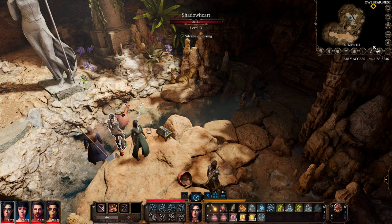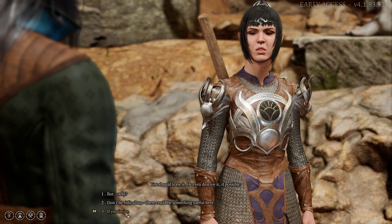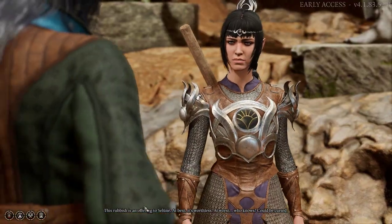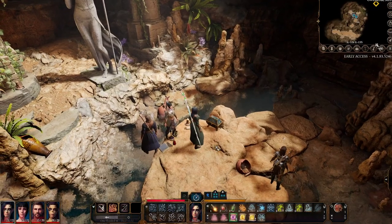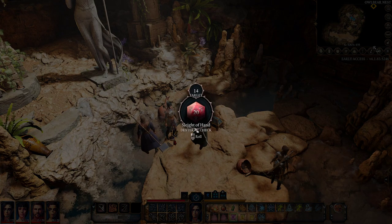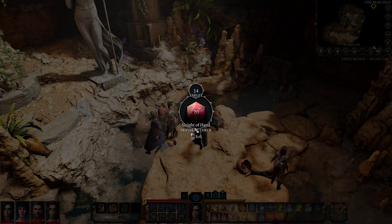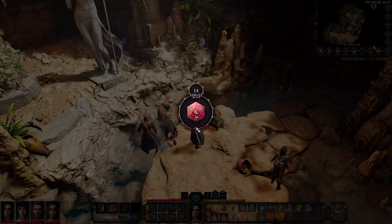Now close it and there you go — it's unlocked! You need to talk first with your companion, then you just open the chest and take the loot. That's how you open the chest. That was a quick tutorial, so thanks for watching guys, have fun, bye bye!